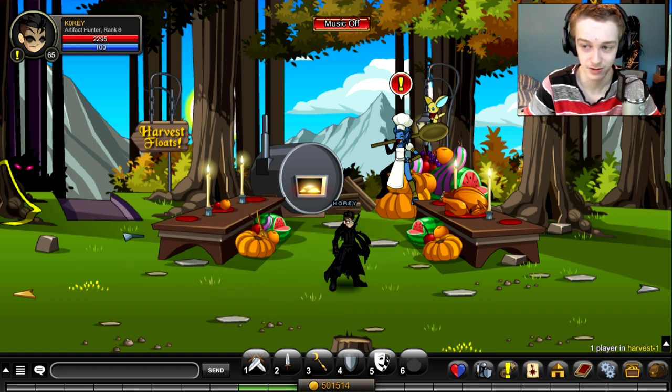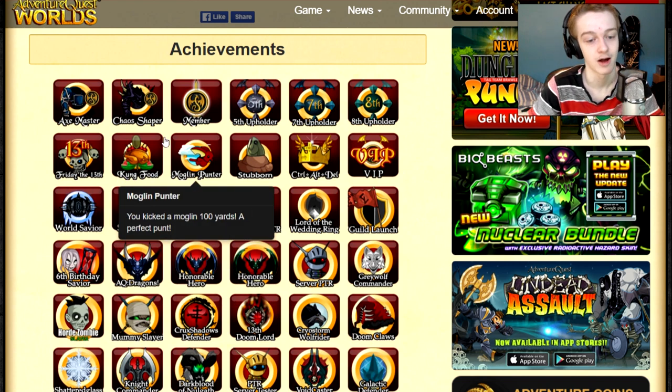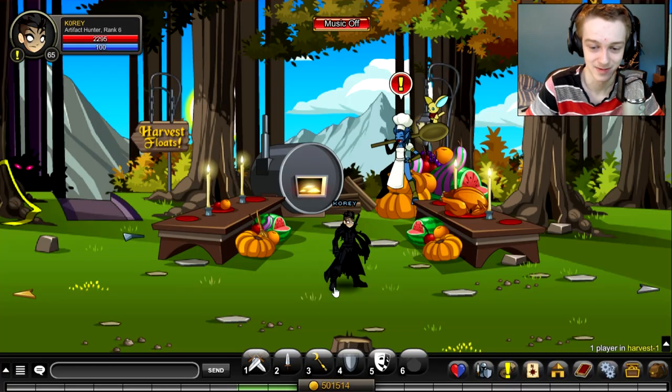I already have the badge, so when I click this button nothing happens for me, but you just click on this button until it says 200 out of 200 and then you're good to go — it'll give you the badge.